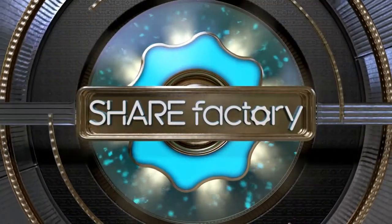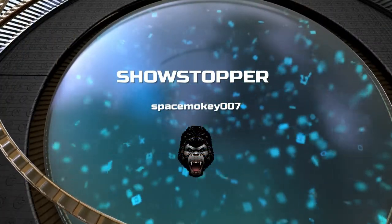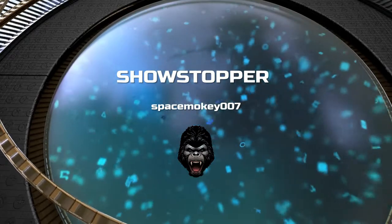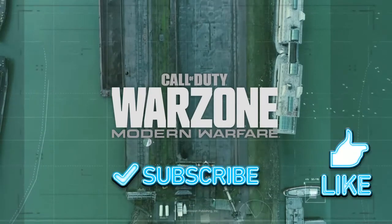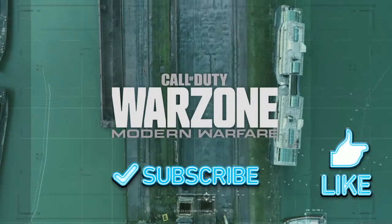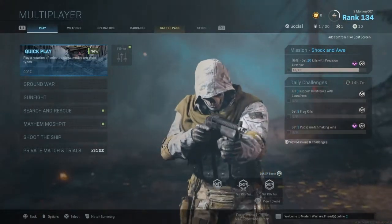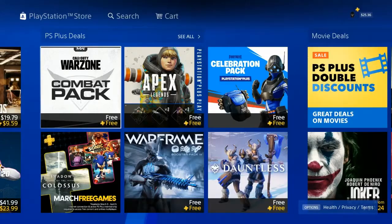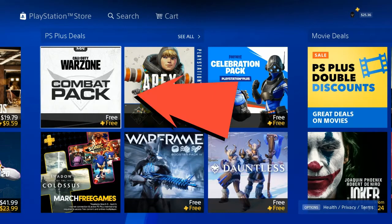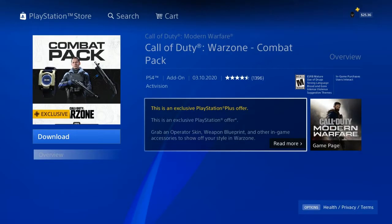What's up, Space Monkey here and welcome back to the channel and welcome back to another weapons blueprint video. The title of today's weapon blueprint is called the Showstopper. This weapon blueprint has a certain way you go about getting it — it's not in the actual Modern Warfare game. You can't unlock it from the missions and challenges section, and you can't go in the store and purchase it in Modern Warfare. You actually have to go to the Play Store. It's in the Plus deals for those of you that have PlayStation Plus — this is an exclusive combat pack for the Warzone game that just came out.